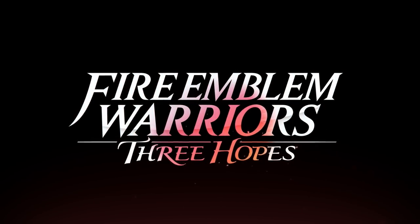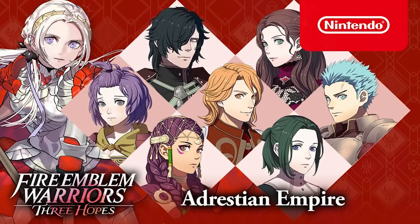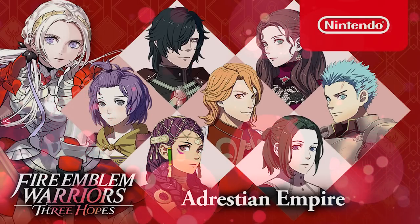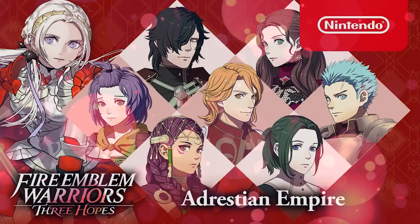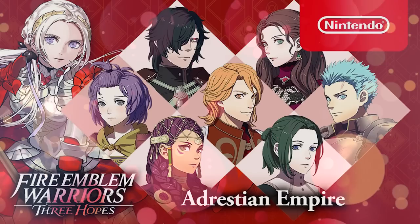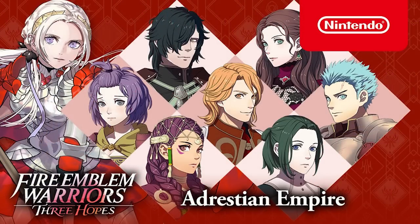Hello everyone, welcome back to Lucky Crit. We've finally gotten all the new designs of the Black Eagle Students for Fire Emblem Warriors: Three Hopes, and judging by the timetable of this reveal, by next Friday we should have all the Golden Deer Students in a trailer too. So make sure you get subscribed so you don't miss my analysis. Though we already knew what Edelgard and Hubert looked like from the original Three Hopes trailer, I'll briefly touch on my thoughts on these new redesigns too.